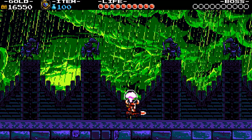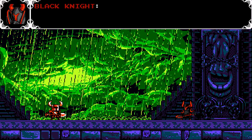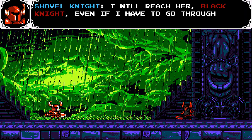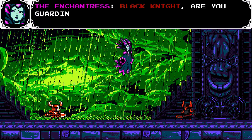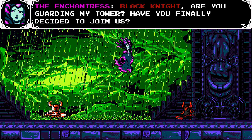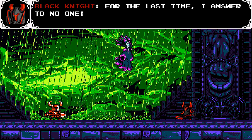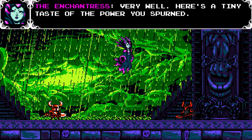Final checkpoint — it's boss time. Shovel Knight, stop your meddling and turn back now. This is your last chance. I will reach Black Knight evening if I have to go through you. Black Knight, are you guarding my tower? Have you finally decided to join us? You may kneel and pledge your loyalty now. For the last time, I answer to no one. Very well — here is a tiny taste of the power you spawned.